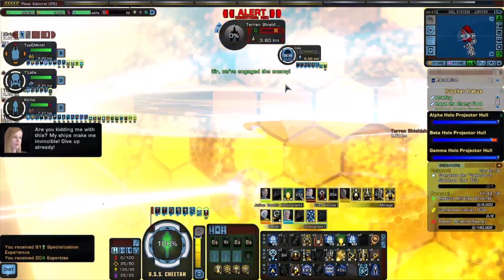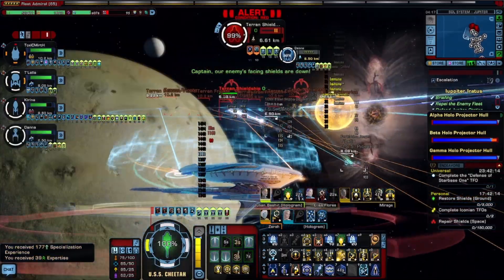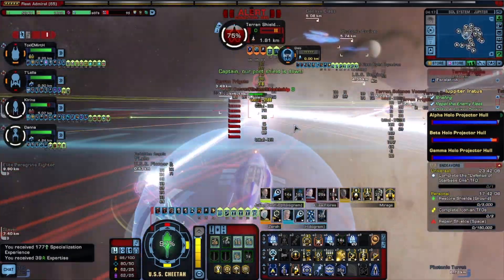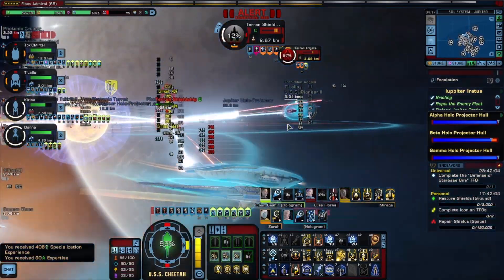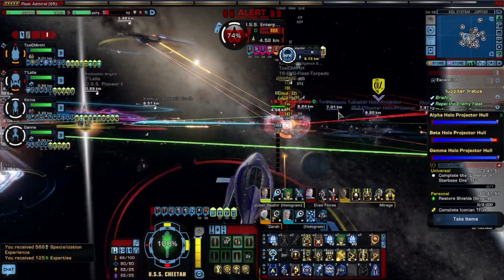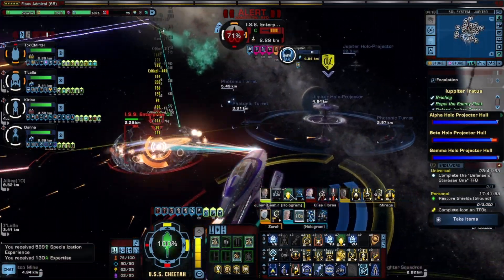It really takes down the shield ships quite easily. I remember my ships used to struggle on this one. Except for the main character one, obviously, he's OP. Actually, I think my Sapphire one is more OP than anything else. I don't know what I've done with her, but she seems to be OP'd as anything — still OP'd enough.